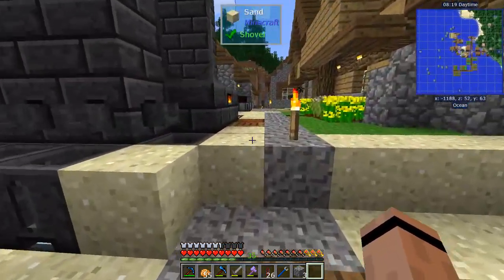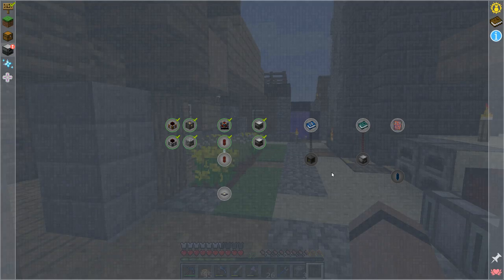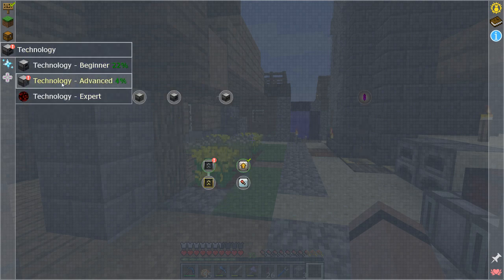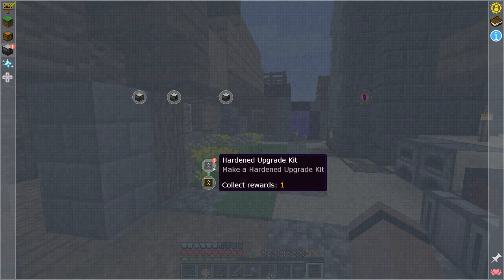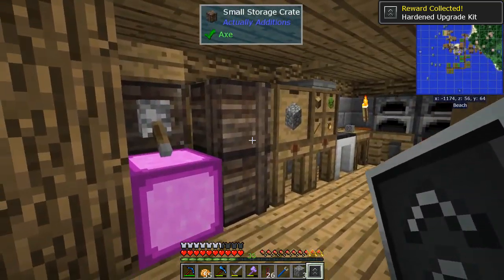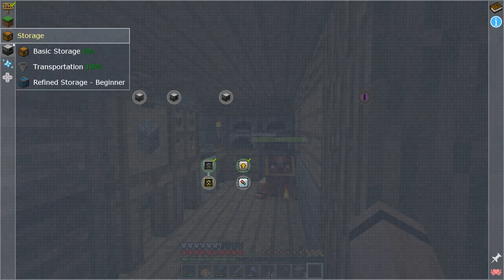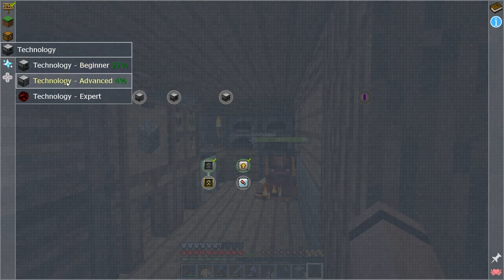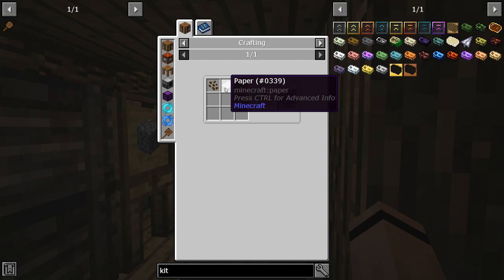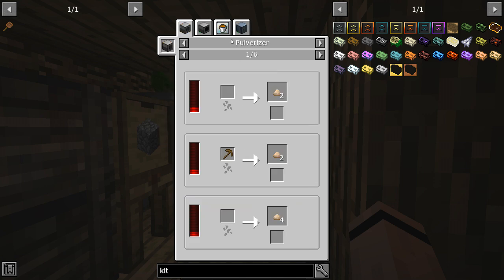I need to collect something — I made a kit, that's what triggered it. That gives me another one. I'll save it because we'll need it. I want to go into another chapter that's pretty important — technology beginner. I need the Actually Additions manual, which needs a canola seed and some paper, and I don't have any paper.